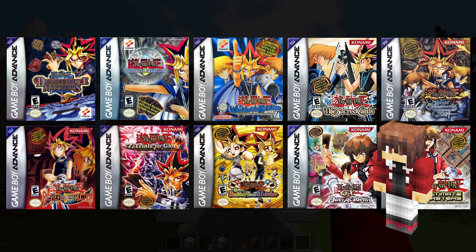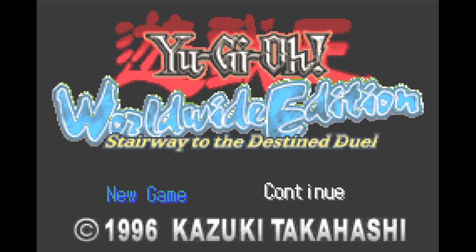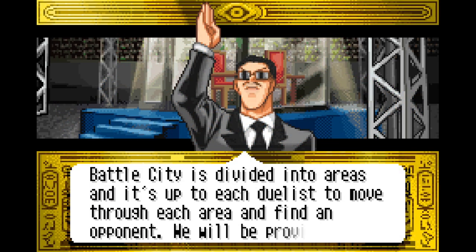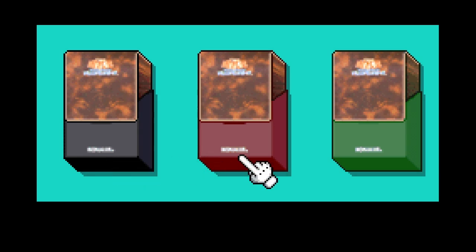This glitch had such a big impact that I decided to go through all the Yu-Gi-Oh! Game Boy Advance games and show you all the instances where we can get a missing card to appear. The first instance of a missing card glitch would happen in the release of Yu-Gi-Oh! Worldwide Edition: Stairway to the Destined Duel. Similarly, this missing card glitch was also a product of the developers removing cards for the release of this game.